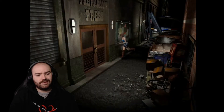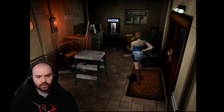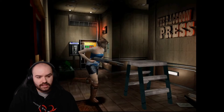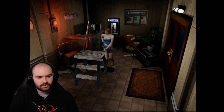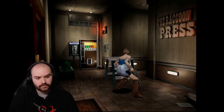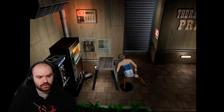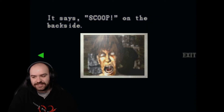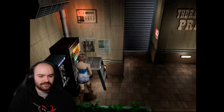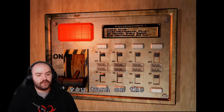We can go into the newspaper office — it's locked from the other side so there's only one way in. Found a first aid spray that goes straight to the box. There's a ladder I can push and a shutter to open. Someone took a close-up photo of a zombie and wrote 'scoop' on the back before apparently dying. There's no power to the switchboard — I'll turn on the power.